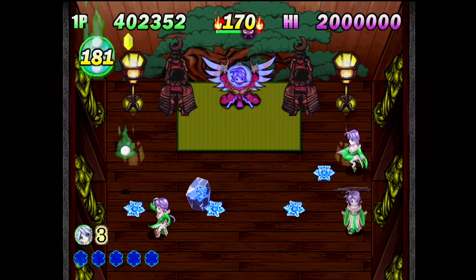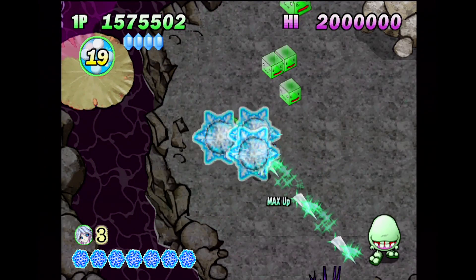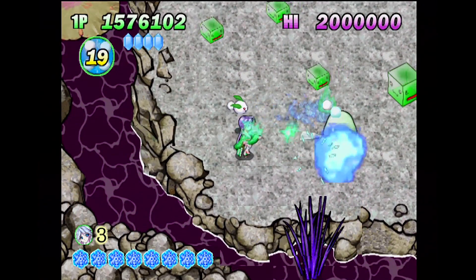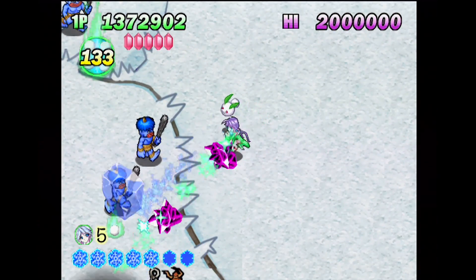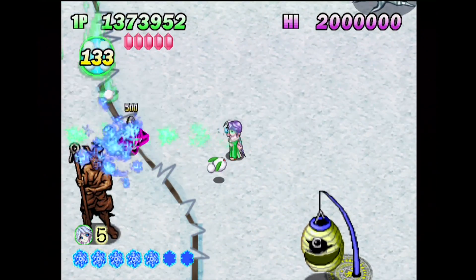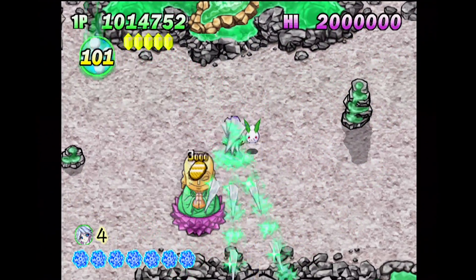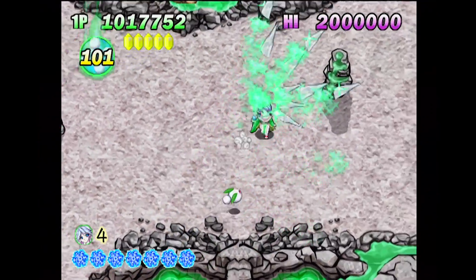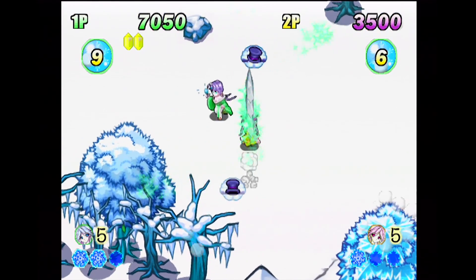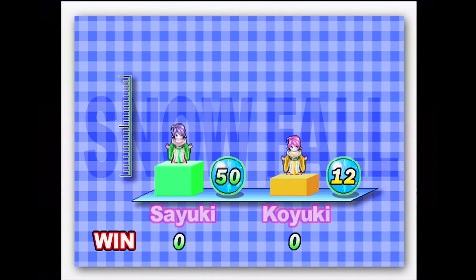Early on you can die pretty easily, but as you pick up life extenders, you can tank through hits due to the liberal dispersal of health items. This is one instance where the game becomes much easier as time goes on and you become more powerful while enemies generally stay the same. Overall, Heavenly Guardian is an old-school style game with some nice sprite work and a pretty catchy soundtrack. There is also a two-player simultaneous mode that not only has a completely different story, but also adds a little bit of friendly competition to the mix.